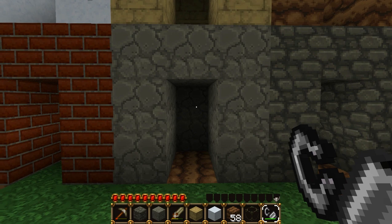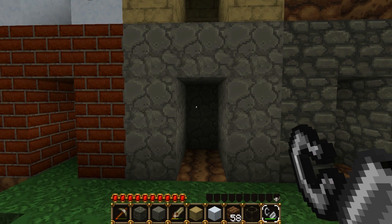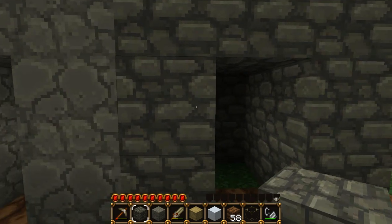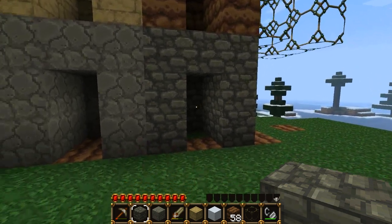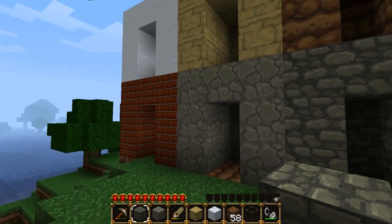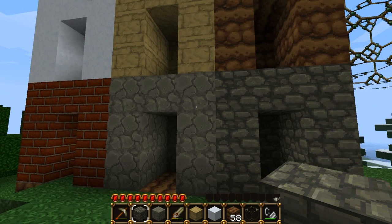Smoothstone is what you see underground and what you mine, which turns into cobblestone when you mine it. Basically what smoothstone is — you get it by taking cobblestone, putting it in a furnace, and cooking it. Like you'd cook meat or sand to make glass, you'd cook cobblestone to make smoothstone. It doesn't really make any sense, but that's how you get it. If you look at these two side by side, this is a nicer, smoother look, and especially in the original Minecraft texture pack, this looks a lot nicer than the cobblestone.